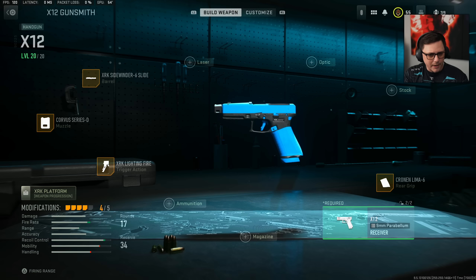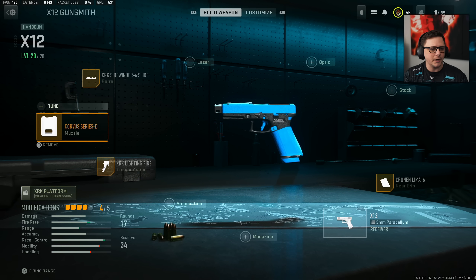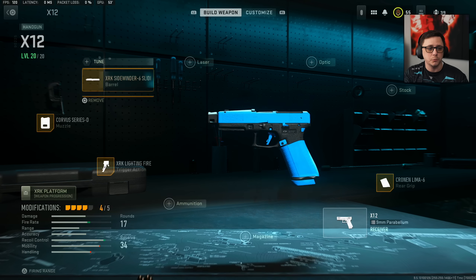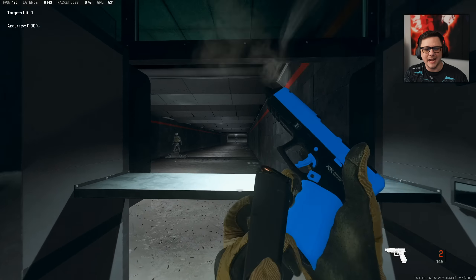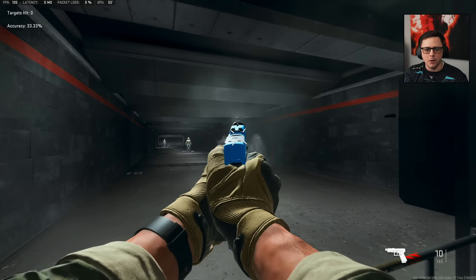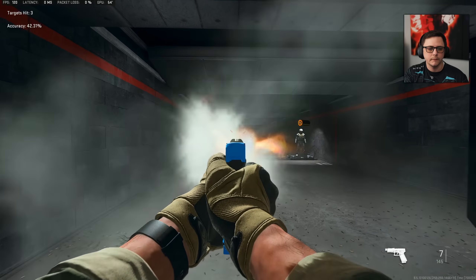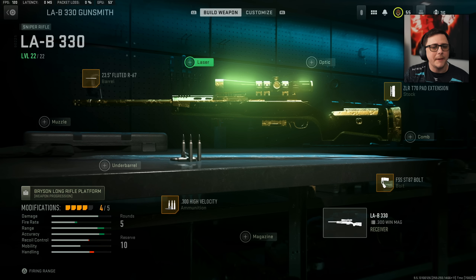The X-12 pistol is a great secondary — the fully auto version especially with a big mag. They run the rear grip for fast draw, a trigger for faster fire rate, the Corvus Series D for horizontal recoil control, and bullet velocity with recoil control. The pistol is for finishing kills — maybe after a snipe, or when flanking and out of sniper ammo. It can hit targets at 50 meters. Both the sniper and pistol can have a laser added for better ADS if preferred.